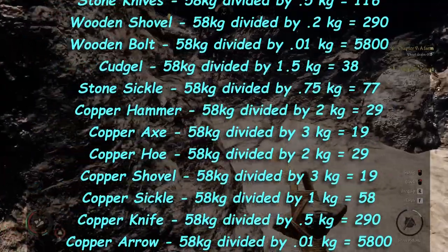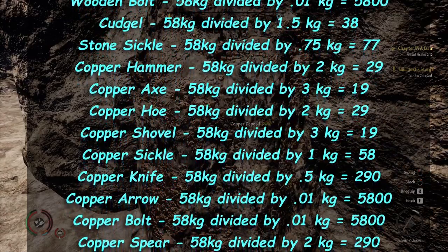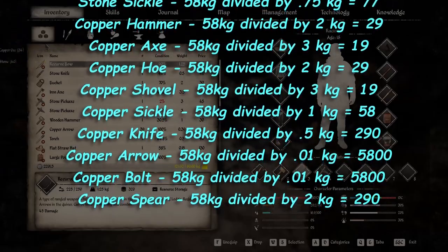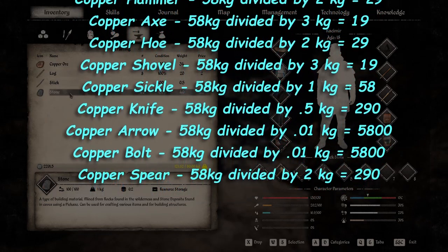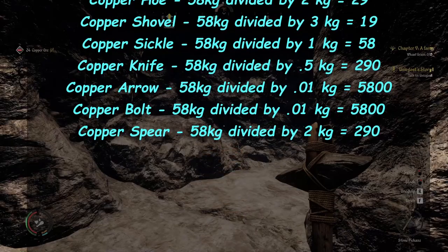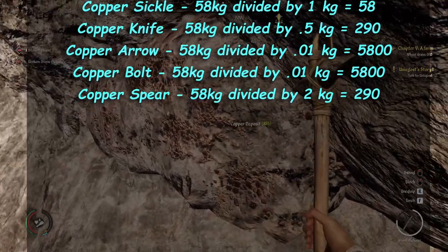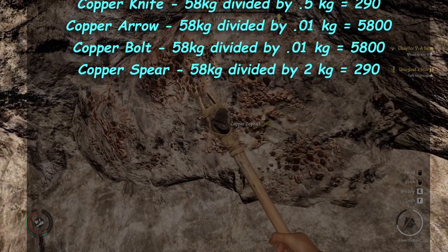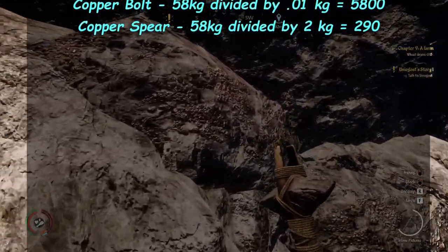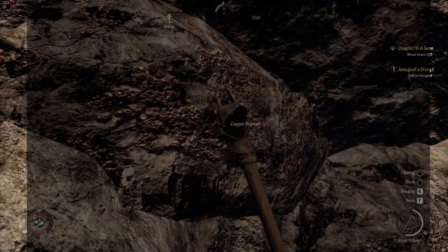The copper hammer at two kilograms each — you can carry 29. The copper axe at three kilograms each — you can carry 19. The copper hoe at two kilograms each — you can carry 29. The copper shovel at three kilograms each — you can carry 19. The copper sickle at one kilogram — you can carry 58. The copper knife at 0.5 kilograms — you can carry 290, just like the wooden shovel. The copper arrow and copper bolt both weigh 0.01 kilograms each, so you can carry 5,800 of either. The copper spear at two kilograms each — you can carry 290.